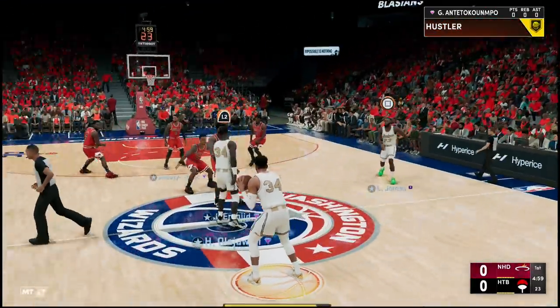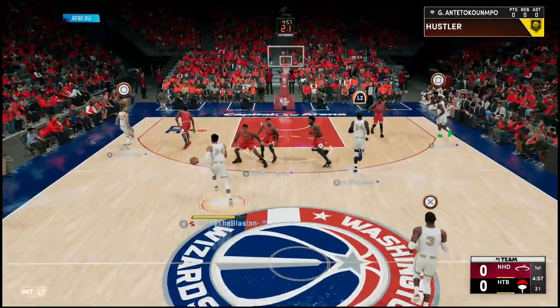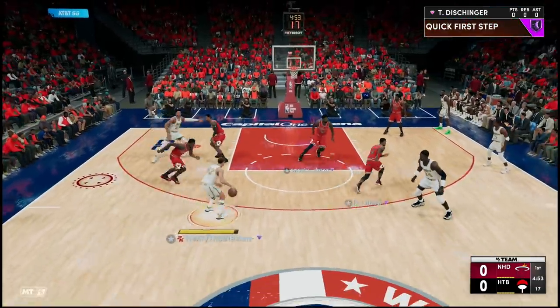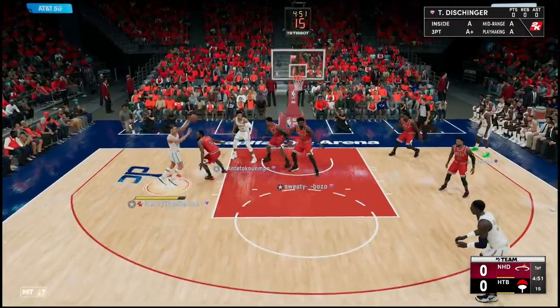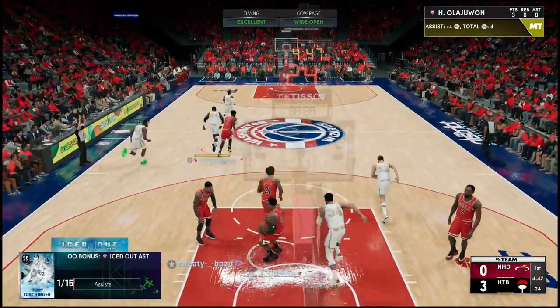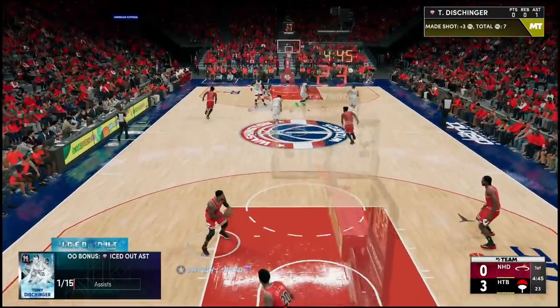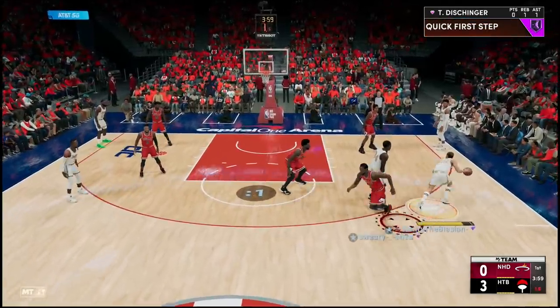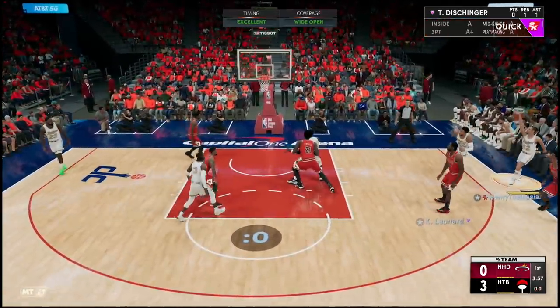Jumping into game two, and this guy's definitely got a tougher team — we've got Kawhi Leonard on Terry, which I think is going to be a much better matchup to see how good he really is. Little crossover, easy blow-by. Hakeem is way too open from three — he was sagging with his center — and we're knocking it down. But let's get down to business.